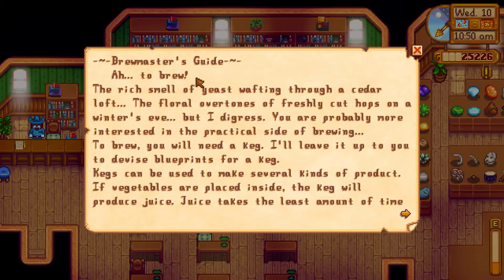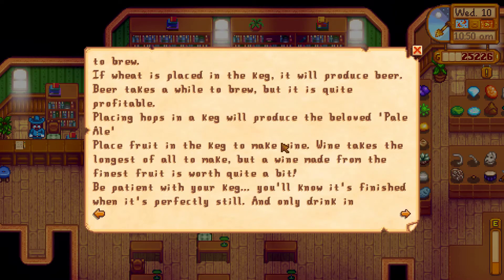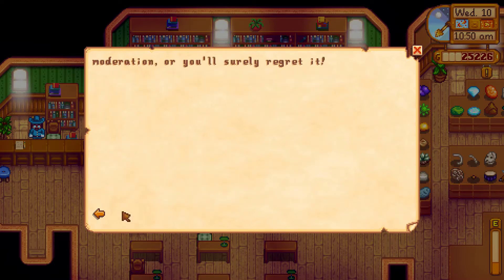Last book - Brewmaster's got it. Afterbrew: to brew you will need a keg. The vegetables placed inside the keg will produce juice. Juice takes the least amount of time to brew. If grain is placed in the keg it will produce beer - beer takes a while to brew but it's quite profitable. Placing hops in the keg will produce the beloved pale ale. Place fruit in the keg to make wine - wine takes the longest of all to make, but a wine made from the finest fruit is worth quite a bit. Be patient with your keg; you'll know it's finished when it's perfectly still.